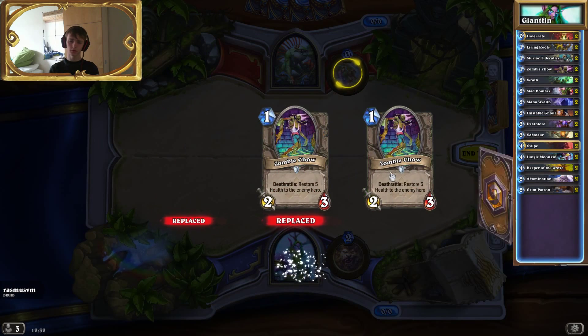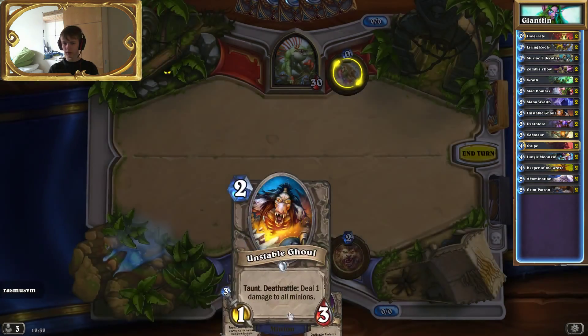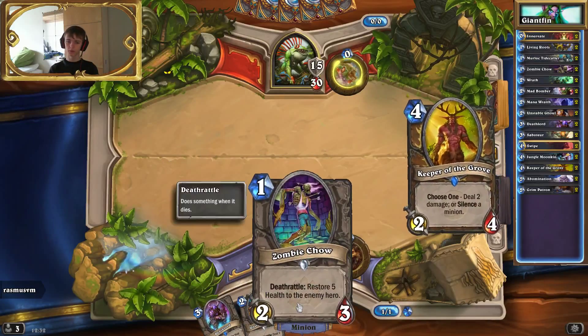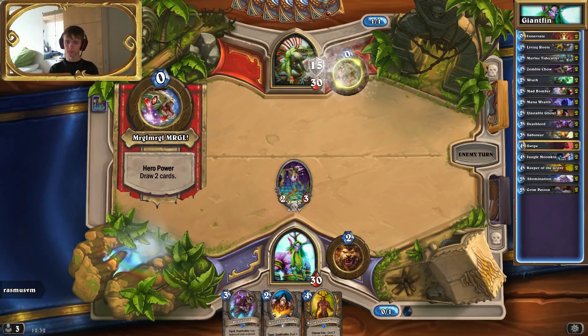We just want one Zombie Chow, that's good enough. Except for that we want some of the anti-aggro; these are fine. The Devil is really good for early game but not all that good later — he helps you survive though, so it's okay.